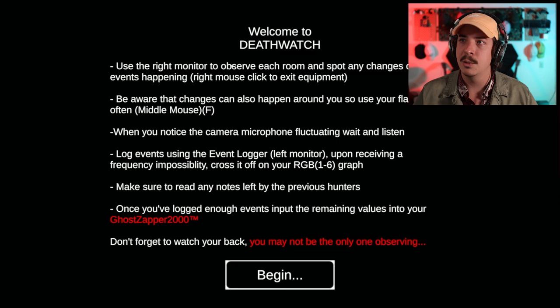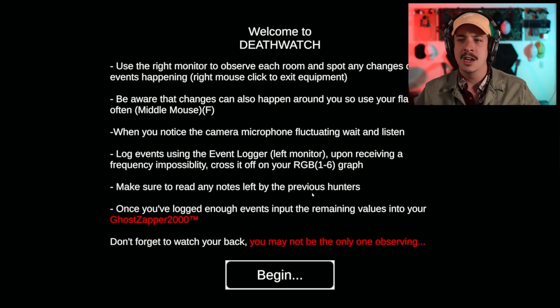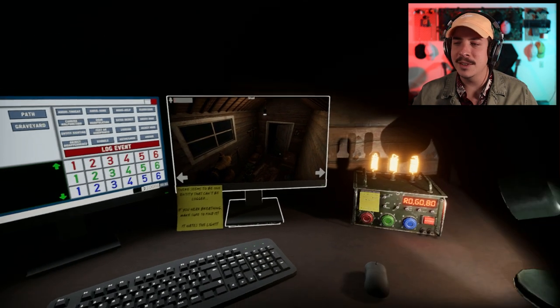Welcome to Death Watch. Use the right monitor to observe each room and spot any changes or events happening — that's observation duty. Right mouse click to exit equipment. Be aware that changes can also happen around you, so use your flashlight often. Middle mouse or F when you notice the camera or microphone fluctuating — wait and listen. Log events using the event logger on the left monitor.